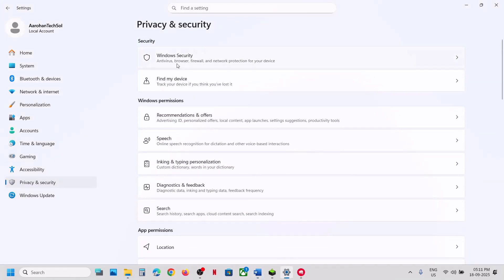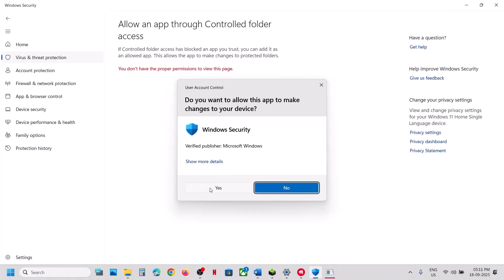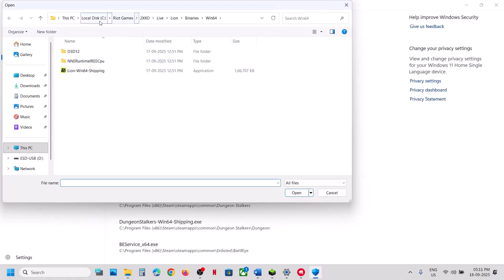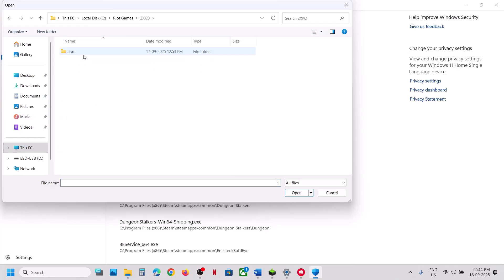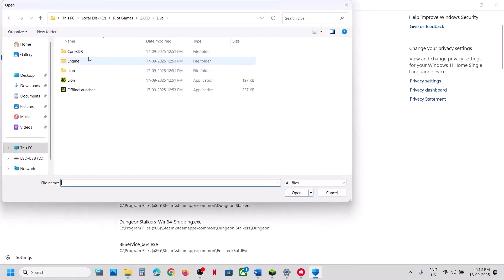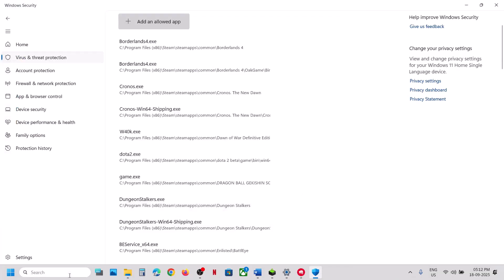Also add the complete game folder as an exception in your antivirus. If using Windows Security, go to Settings > Privacy and Security > Windows Security > Virus and Threat Protection, scroll down to Manage Ransomware Protection, click Allow an App Through Controlled Folder Access, click Yes, then Add an Allowed App > Browse Apps. Navigate to the game installation folder in C drive, open Riot Games, open the game folder, then Live, and select the exe file.